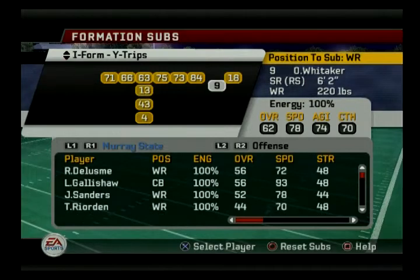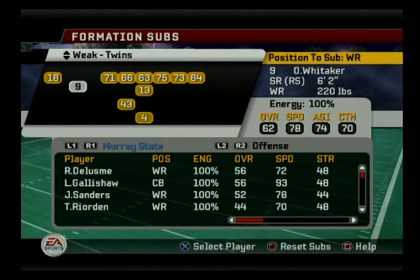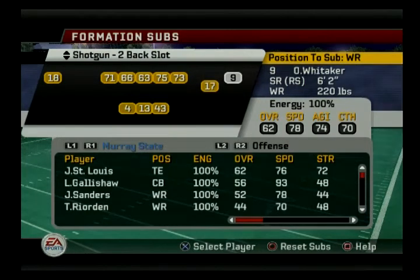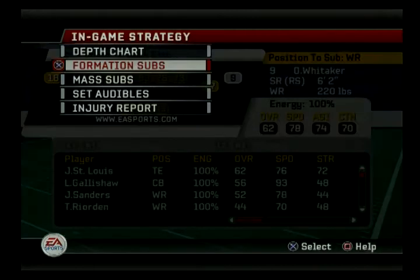I need to put Galashaw right here, take Biggers off and put him here, then put in Whitaker. I want Whitaker, Biggers, and Galashaw beside each other because I've got a handful of plays out of trips that I want to use, and I need good quality bodies at both spots to make that work. The only sub I'll use is the other tight end — which is terrible, but I'll work around that. I think that covers all of it.